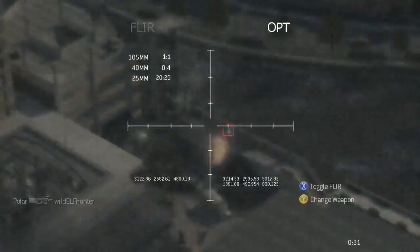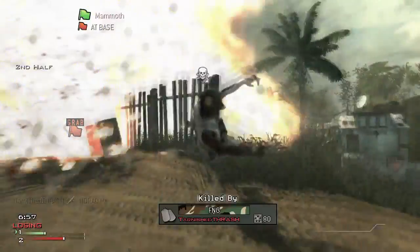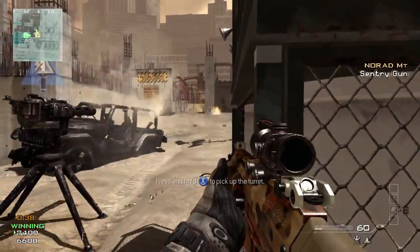If you're the big body count type of guy from Modern Warfare 2, you're going to love the assault strike package — predator missiles, sentry gun, assault drone.